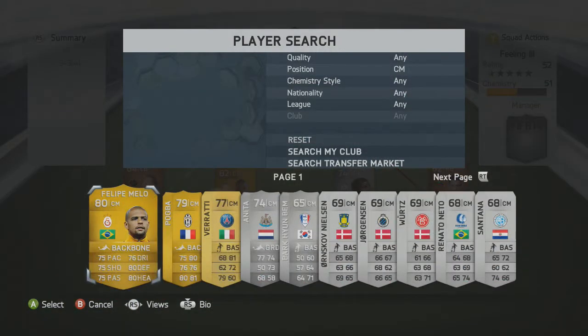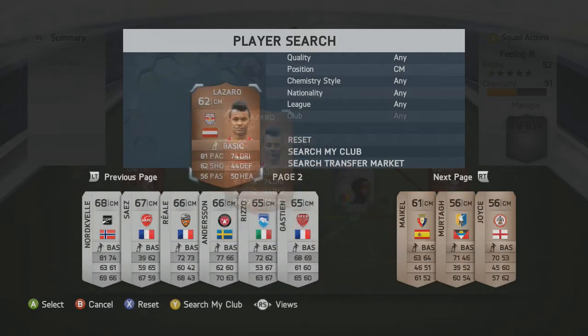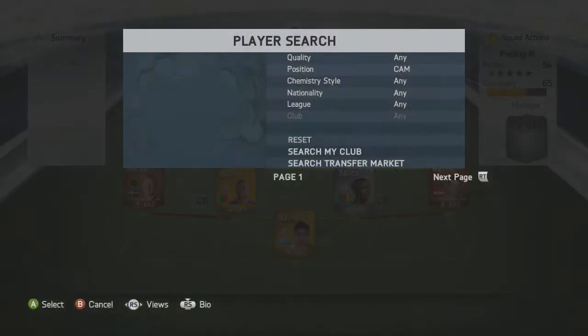The right centre mid is probably one of the main men in this team: Valentino Lazaro, with four star skill moves, medium-medium work rates, 81 pace, 62 shooting and 74 dribbling. He is a very good player — only 17, born in 1996, just one year older than me. I definitely recommend trying him out.